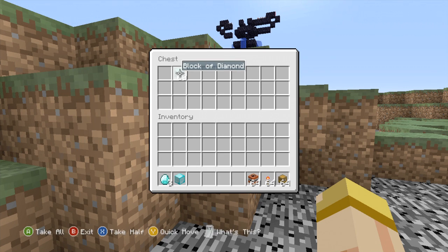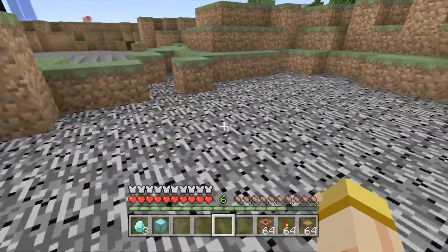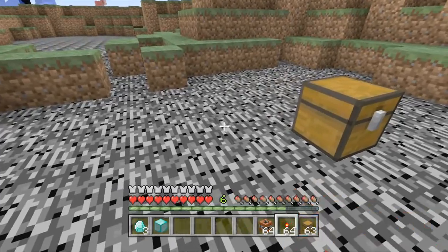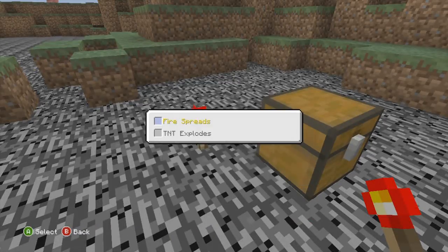Getting into this glitch, here's what you need — four basic things: TNT, redstone torches, chests, and then whatever block of your choice. I'm gonna use diamonds because that's what most people use.